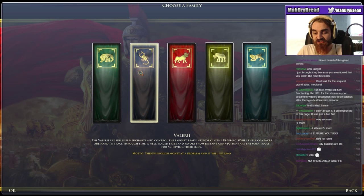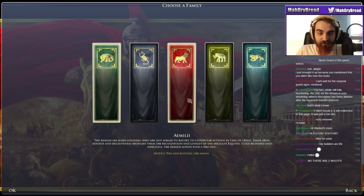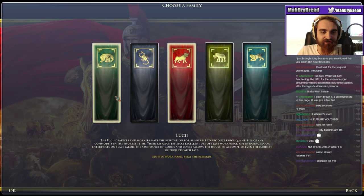After the first few stages, money becomes a big issue. However, I thought for this playthrough, a fun choice would be the family based mostly around their workforce — largely a slave workforce — because that is a game mechanic you don't often use that much, or at least I often don't. So I thought this would be a good one to show off.